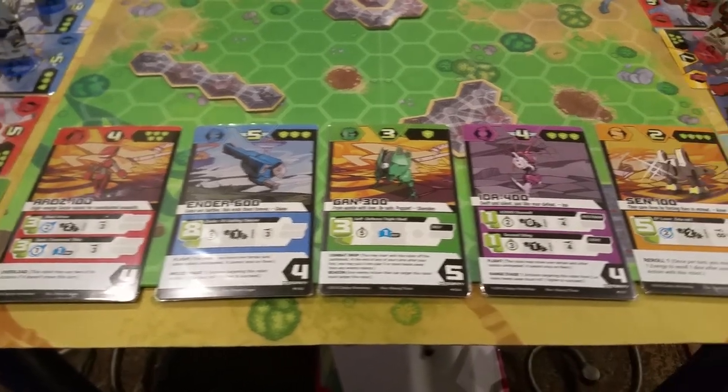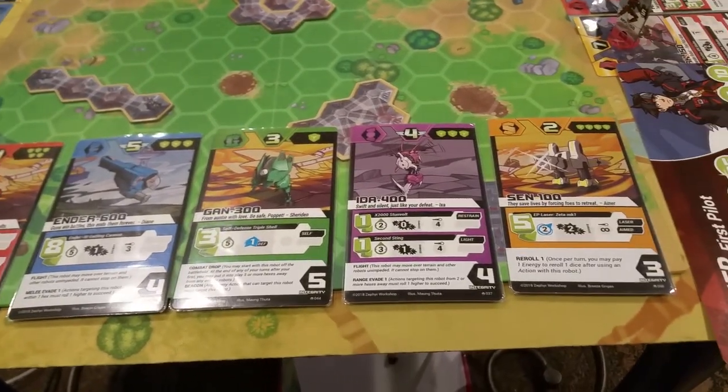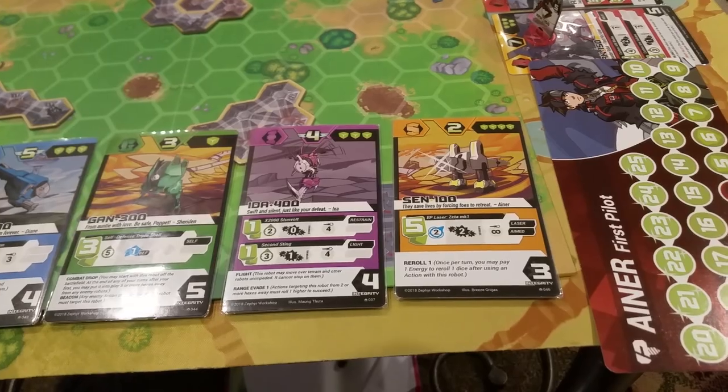Assault guys assault, Evasive guys evade, Guard guys are tanks, Intel guys stop your opponents from doing stuff, and Support guys keep the rest of your team going.